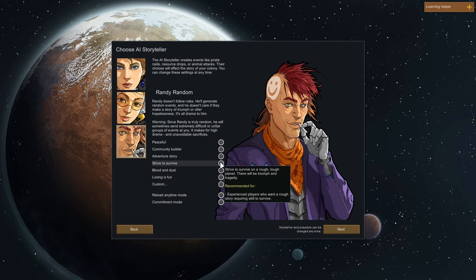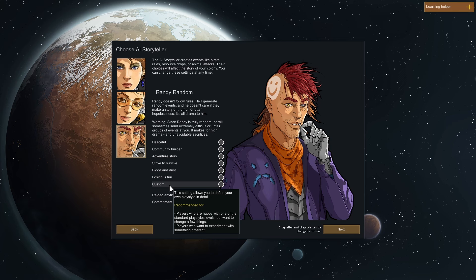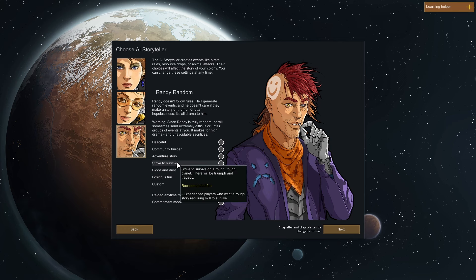This is the one I like to play because anything can happen, so we'll go with Randy Random. We're going to pick 'Rough' difficulty - experienced strategy gamers on their first game of RimWorld, strive to survive on a rough tough planet. There will be triumph and tragedy. I think that's where we want to be - kind of like a normal difficulty for us. I don't think it's good to go too crazy.